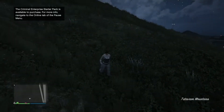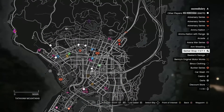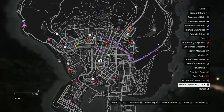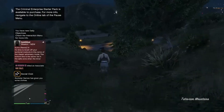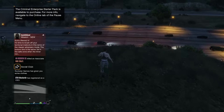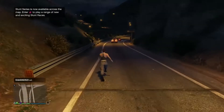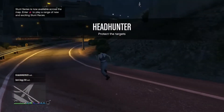Once you get loaded inside your new session, go ahead and hit your pause button and open up your map. You want to check to see if there are any clothing stores in your session. If you see clothing stores, just make your way over to the nearest one. If you don't see any clothing stores, go to online and find a new session — just switch sessions and the clothing stores are going to be inside that new session.